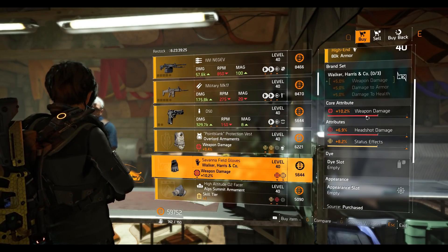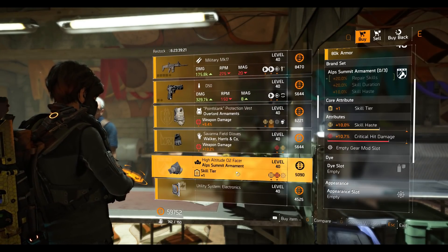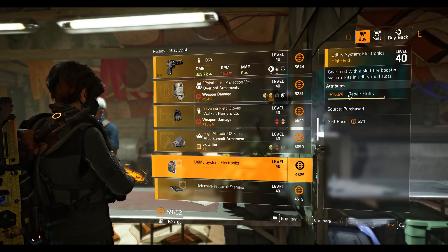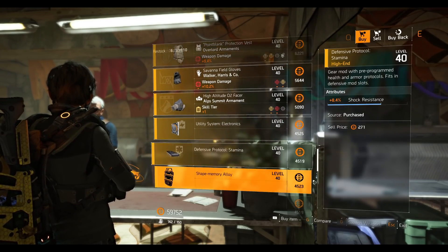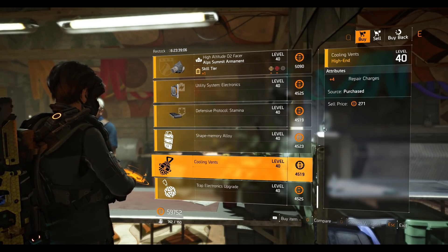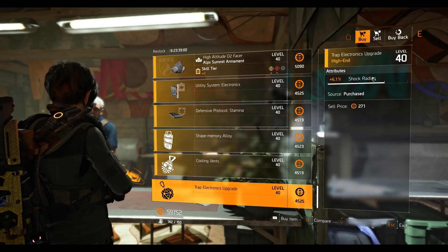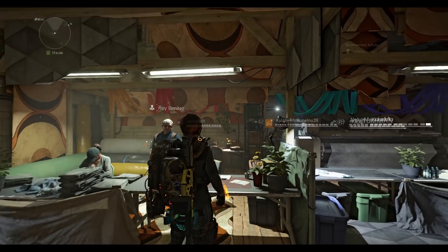Walker Harris gloves with 10.2 weapon damage, 6.9 percent headshot damage, 8.2 status effect. All Summit mask with 10 percent skill haste and 10.7 percent crit damage. Utility System mod at 16.6 percent repair skill. Defensive Protocol stamina mod at 8.4 percent shock resistance. Shield mod at 4.3 percent shield health. Hive mod at 4 percent repair charges. Trap mod at 6.1 shock release. There are so many skills to keep track of!